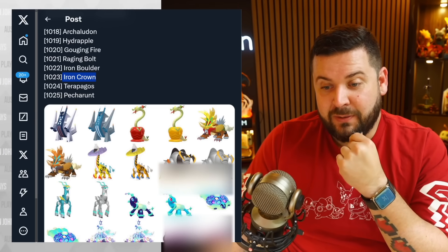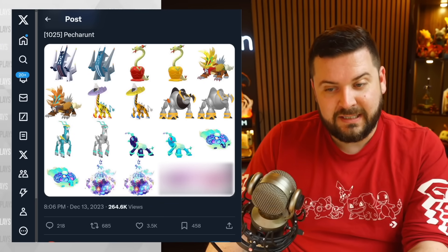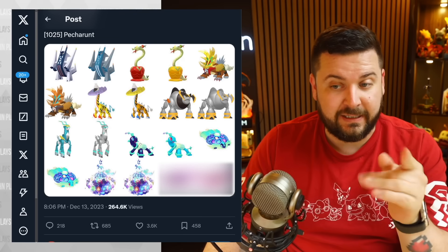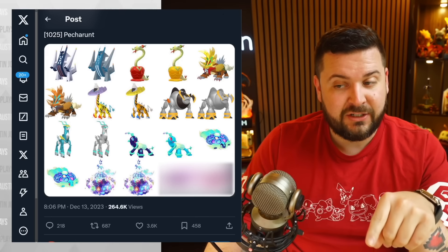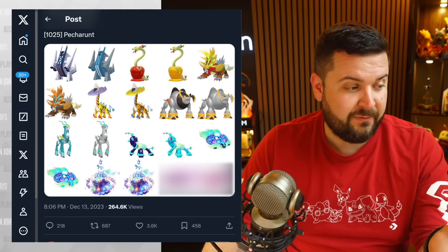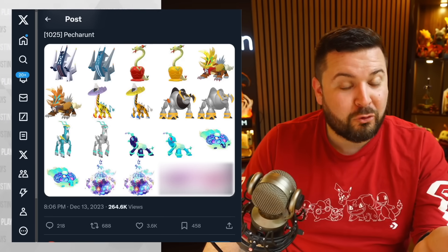We have Terapagos, who is this tiny little adorable guy, and also this bigger turtle, and also this crazy globe form. On top of the crazy globe is the large turtle, and on top of the turtle is the tiny adorable guy. There is no static battle against the full form — the encounter is in its Terrestrial Form at level 90. Terapagos also has a Stellar Form — that's the name of the new Tera type — and it's this enormous thing, which is pretty amazing.